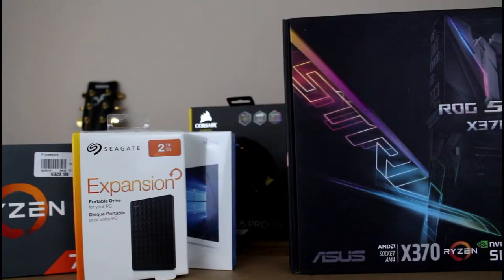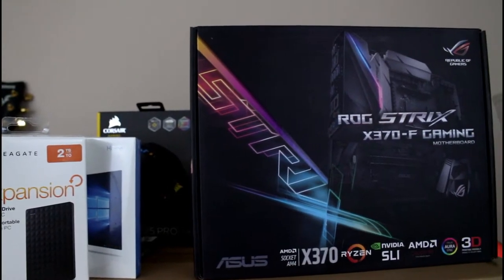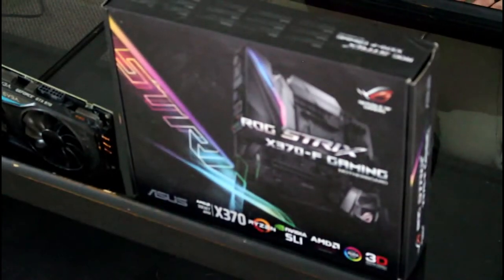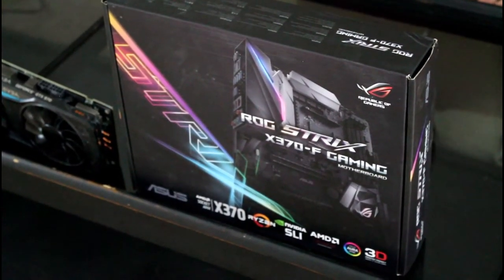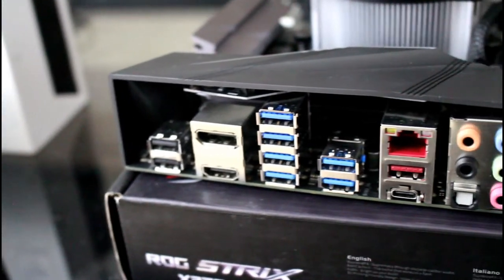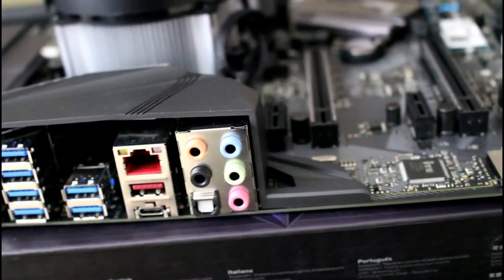For the motherboard, I have the ASRock Z77 Extreme 4 and I'm upgrading to the Asus ROG Strix X370F. The X370 has more potential for overclocking and is much more stable. I was planning to buy the B350 because it's cheaper, but it just doesn't have enough support since I'm going to be doing overclocking and water cooling. It also has RGB, which is a bonus.